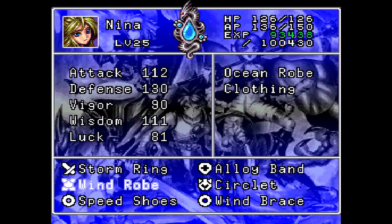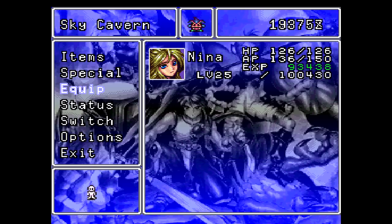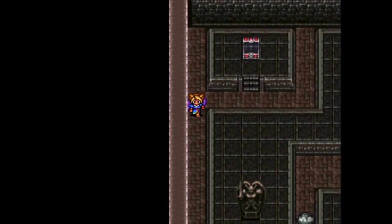The only problem with the Windrobe is that Espara can't equip it, so I guess that's a little advantage Nina gets. But it's totally not worth giving up that survivability. Nina is able to participate in random encounters, but she's just never going to hold on to her Shaman form for that long.